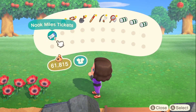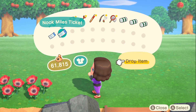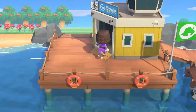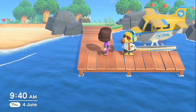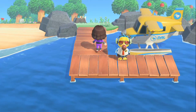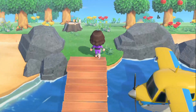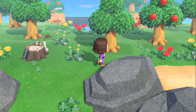Okay so let's try again. We have two more Nook Mile tickets — we can just leave one here. As we can see on this island we have apple trees, lots of apple trees. That's what we have already so we don't need those. Also roses — we also have roses on our island.